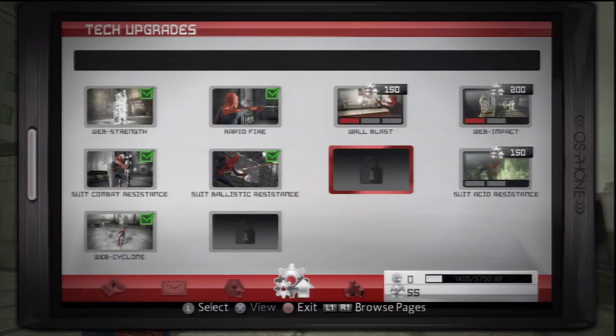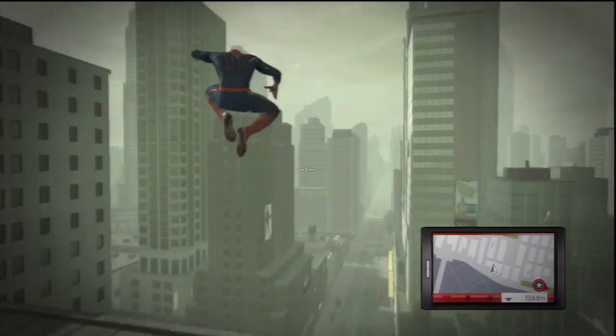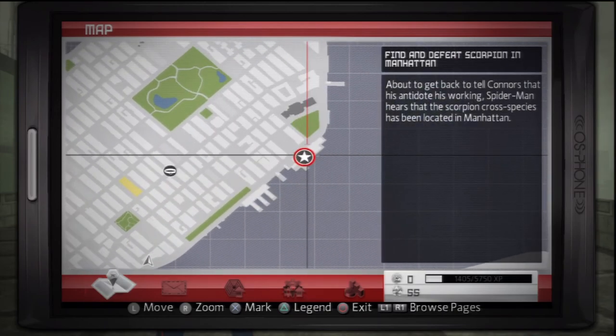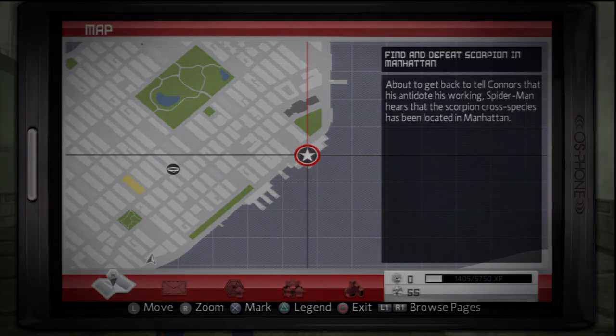So the missing one there is the one that increases your laser protection. And then the last one is, I think, the one that shows you where mental patients are around the city — in case you're looking for a date. Anyway, next time we'll pick up the next story mission, which I think is the one to fight Scorpion. Yes, it is. Stay tuned.